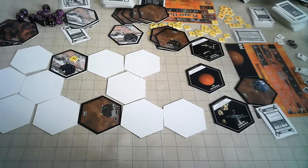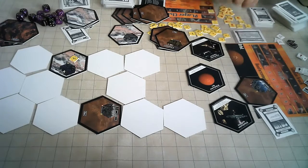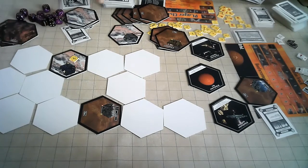If the hex would destroy units — volcanic hexes destroy conventional units as they are not equipped to handle that — then they're destroyed. Terrain in general: mountains mean military units have to stop there. Volcanic terrain destroys conventional units, but anything else just has to stop.